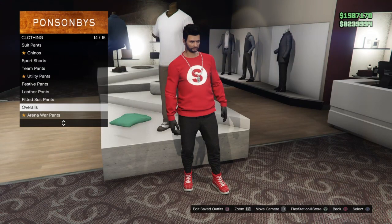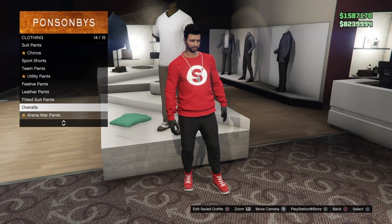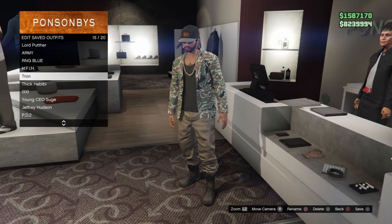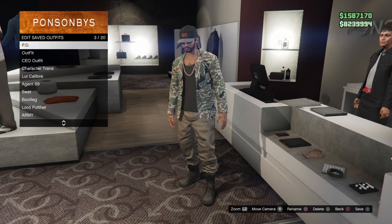Wait a few seconds before it kicks you out, and then it should kick you out with the outfit. Once that happens, click the CEO option and save the outfit. And that's the whole video!